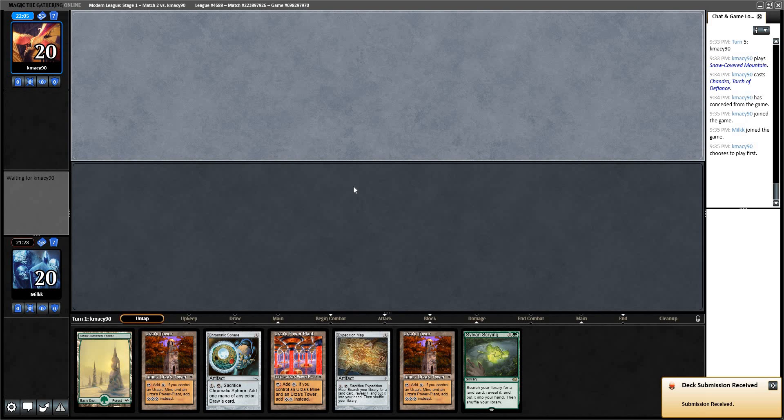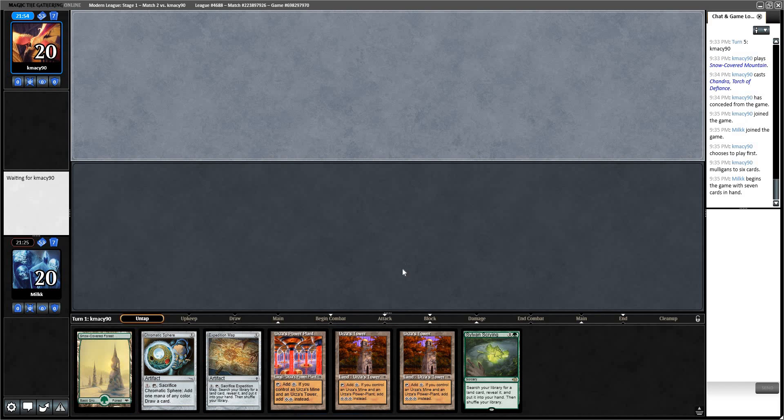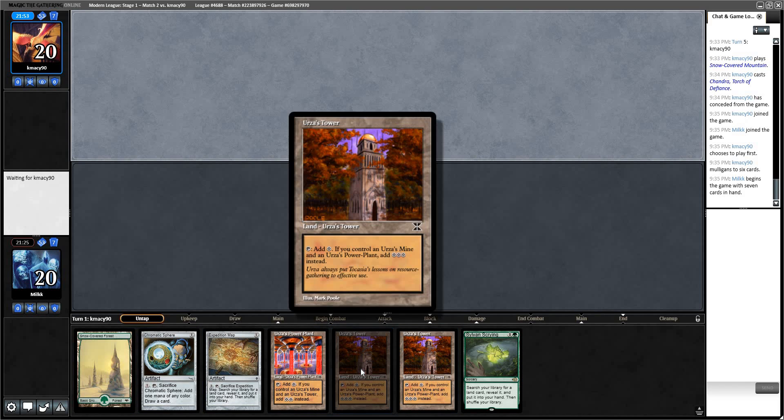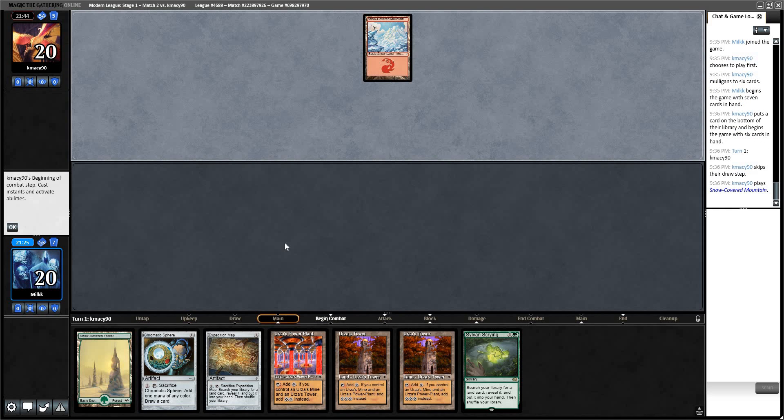Game two. This hand looks great — no threat, but we have Tron so we're keeping. Our deck is full of threats to draw into and we can draw an extra card off Sphere. This is an example of what I was saying: you want to keep Tower in hand, but sometimes when you have double Tower it can be good to run it out. Because if they Ghost Quarter you, you want to play ones you have two of more often. I'm going to go Tower, Map.